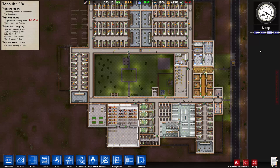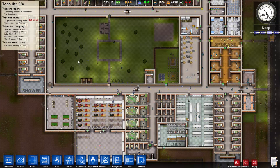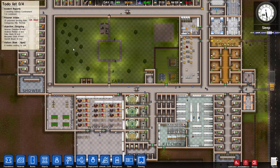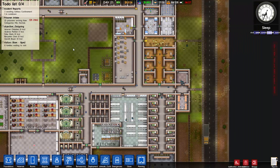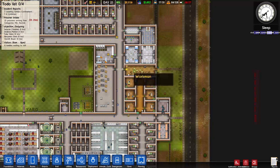Hello everyone, welcome back to Prison Architect Alpha 14. We're back at it - still the workshop issue, that's what we're dealing with. Last time, TNT is cool 54 is back with his idea: make your storage general population, prisoners need to move the saws and presses to a storage room. It's weird, I know.